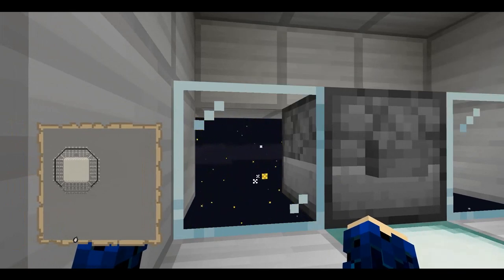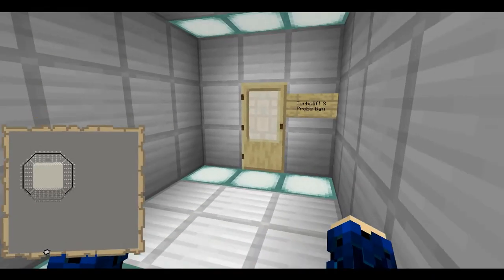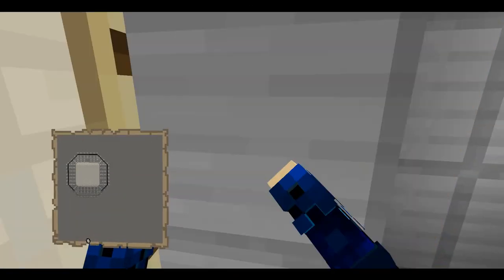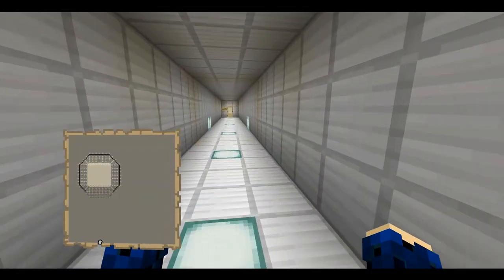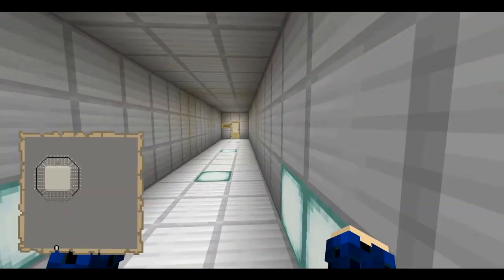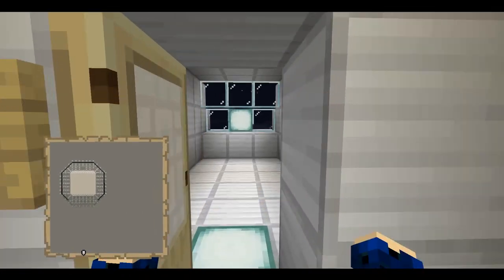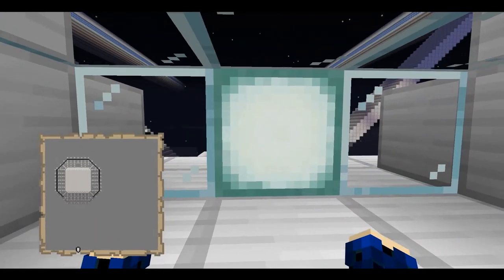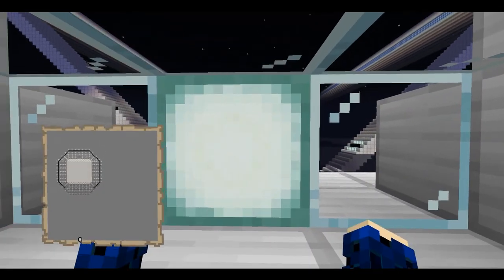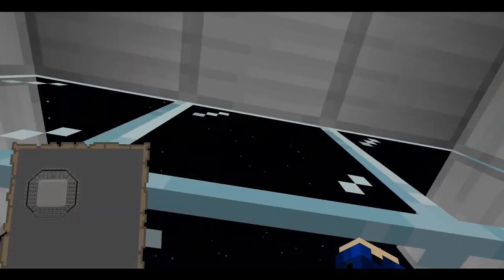This room is the probe launch bay — just click a button and whoosh. And then down this way we have the life support system access. There's a beacon in here as well. I actually had to put a sea lantern here because otherwise it would just put a pillar of light straight to the sky.